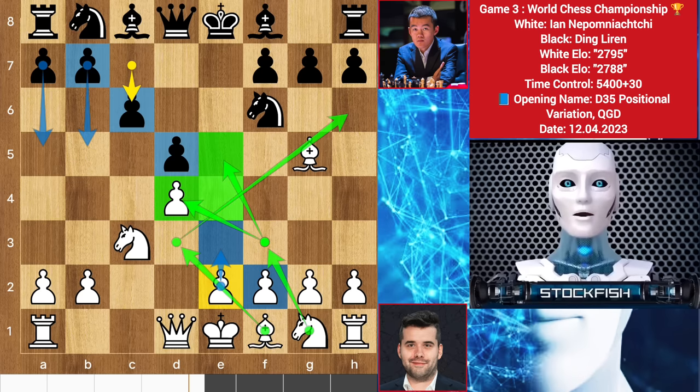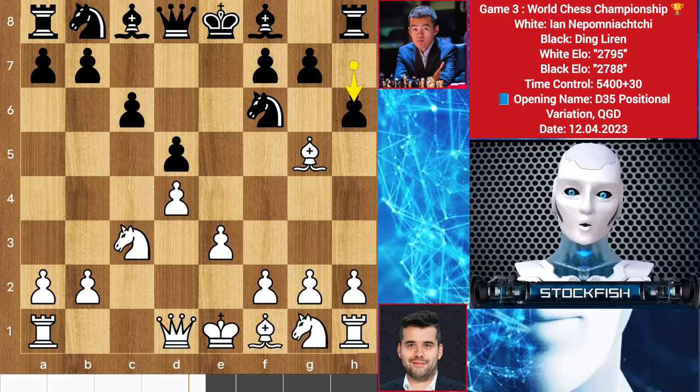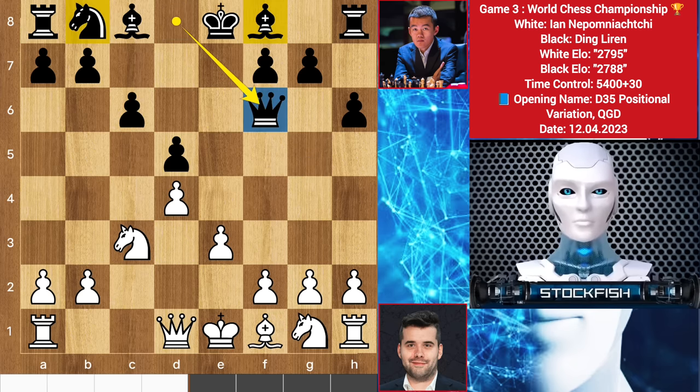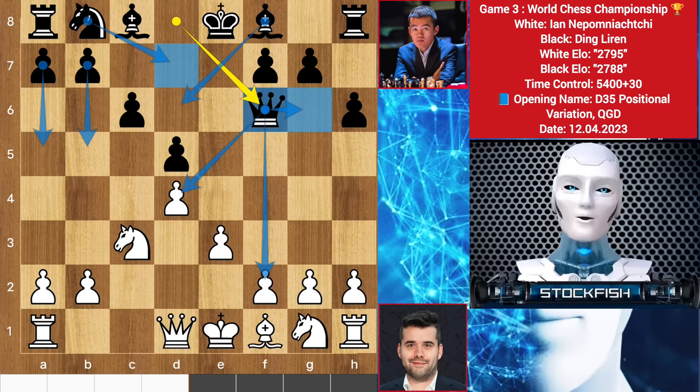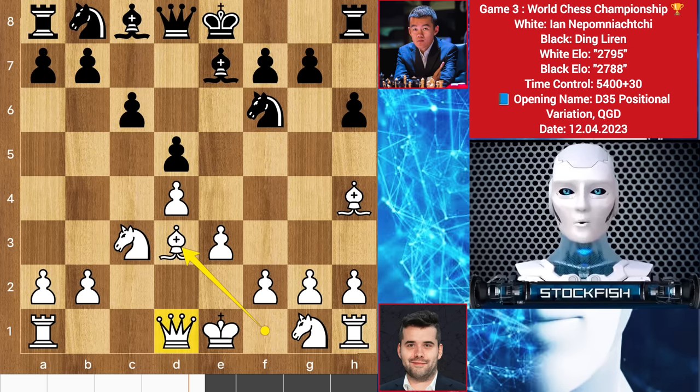White will develop his pieces to have control over the center — bishop here controlling these squares, queen here to support. So e3, h6. Taking the knight on f6 isn't good; let me show you why. There is queen takes bishop and the queen will get a permanent good outpost there. Black will develop his pieces naturally and get a chance to push his queenside pawns, and queen g6 pressuring white. Back to the position — we have bishop h4, bishop here, bishop to d3 keeping an eye on there.